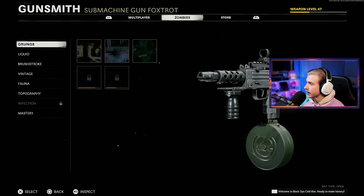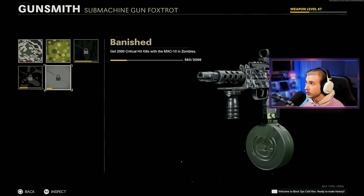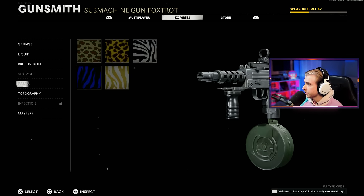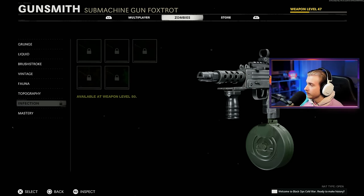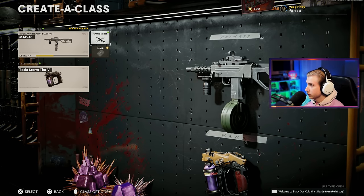Let me show you my camo progress real quick. We actually have quite a bit to do today — 1,400 kills to get, 2,000 crits which is going to be insane, and about 1,500 pack-a-punch kills. Vintage is done, Fauna is done, Topo is almost done. We don't have Infection unlocked yet because we are level 47 on our MAC-10, so hopefully we'll be able to level up.